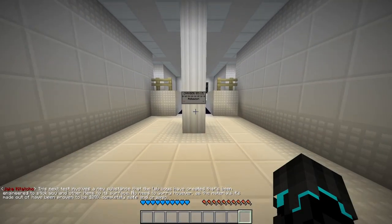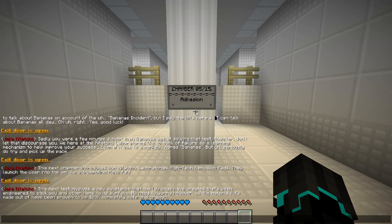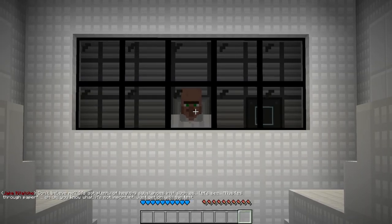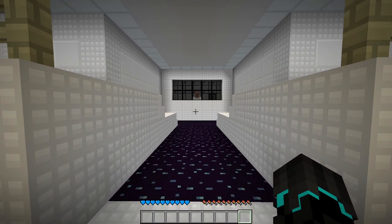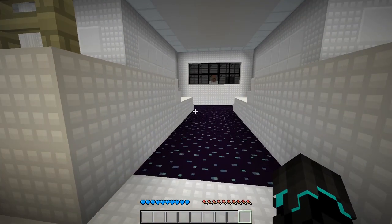We just gotta continue. This next task involves a new type of substance the lab boys created that's been engineered to stick you and other items to its surface. No need to worry as the materials it's made out of have been proven to be 100% completely safe and organic. Don't believe me? It's got plenty of healthy substances in it — I don't even know how to pronounce some of this stuff. You know what, it's not important — just get on with the test.